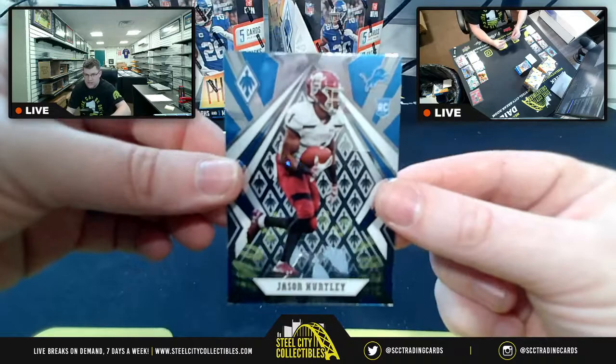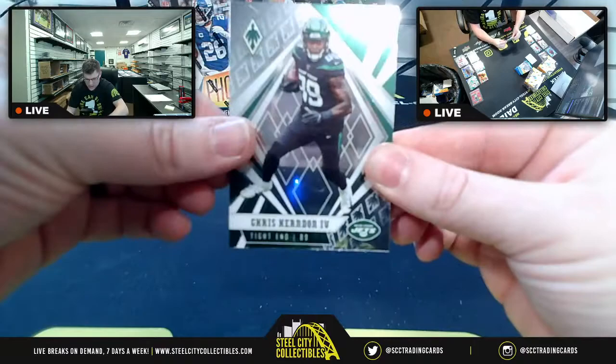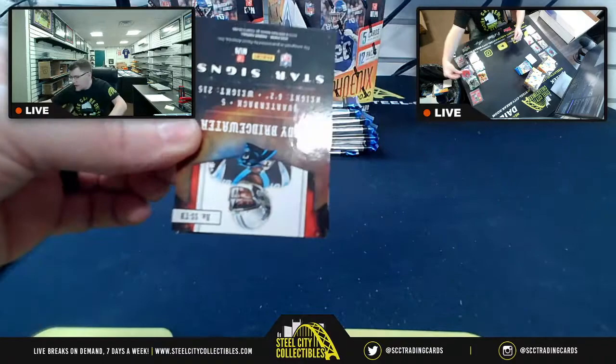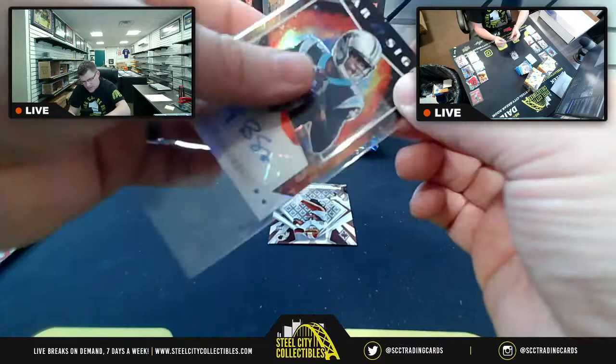Jason Huntley for NFC North. Chris for the fourth, DeAndre Hopkins pulled. Upside-down rookie out of Miami — Noah. Then a Star Signs card of Teddy Bridgewater — a card type not seen in the previous four boxes — for NFC South. Nicholas gets the Teddy B star signs.